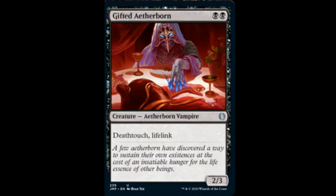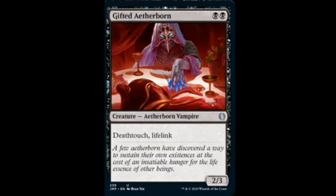Gifted Airborne: 2 black, it's a 2/3 with Deathtouch and Lifelink. Blood Artist: 1 and 1 black, it's a 0/1. Whenever Blood Artist or another creature dies, target player loses 1 life and you gain 1 life. This particular card has also been recently reprinted as a secret drop in the Tattoo Pack.